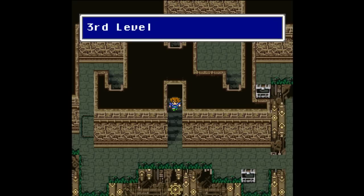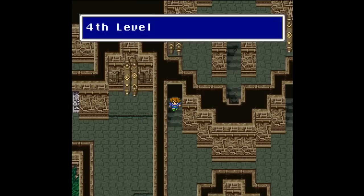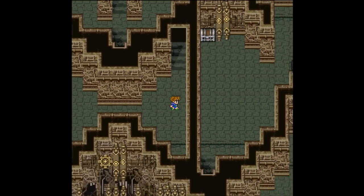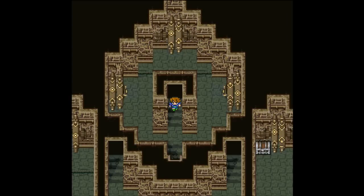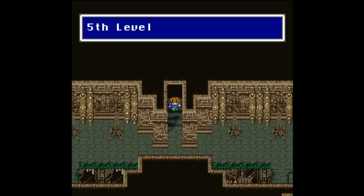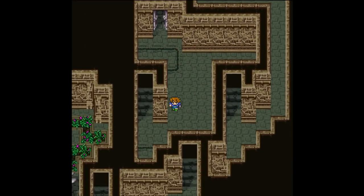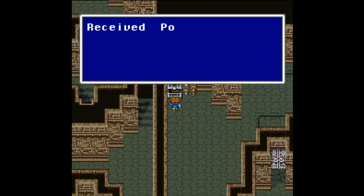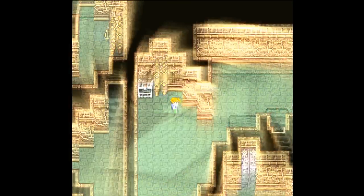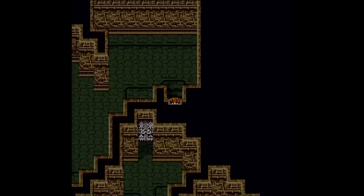We need to make it through this dungeon today. Let's head around here — the game pretty much gives me one option. I see a treasure chest over there; I would like to get it if they would let me. I think that's the same one. But I don't really see a way to get it just yet. There it is — my potion. Give me the potion. After all that teasing, it was pretty much just a potion.